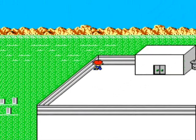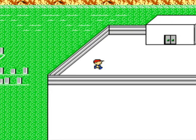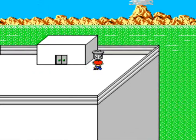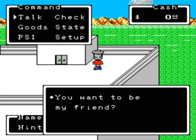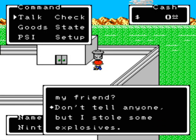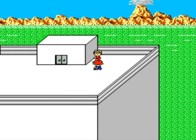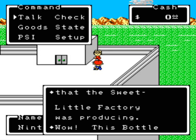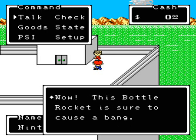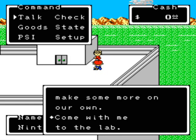Holy crap, how high up is this school? And look how far away from the rest of the town it is — unless that's Podunk. Let's talk to this garbage can. Who are you? I won't come out — if I do, everyone will pick on me. Just come out. You want to be my friend? Don't tell anyone, but I stole some explosives. I'm coming out now. I love how it plays the level up sound. Let's talk to this guy. Hi, I'm Lloyd. I wanted to fly the bottle rockets that the sweet little factory is producing. This bottle rocket is sure to cause a bang — we may be able to make some more on our own. Come with me to the lab.